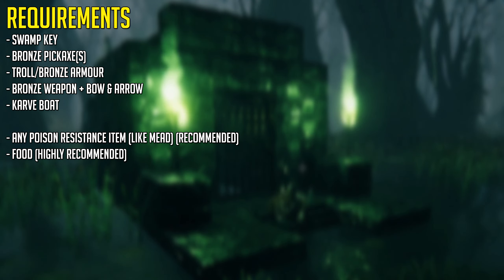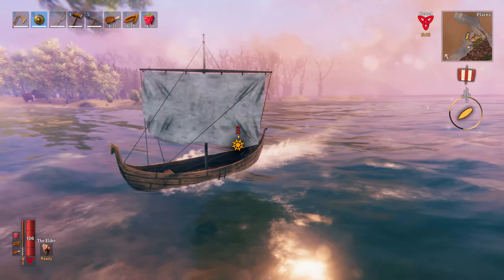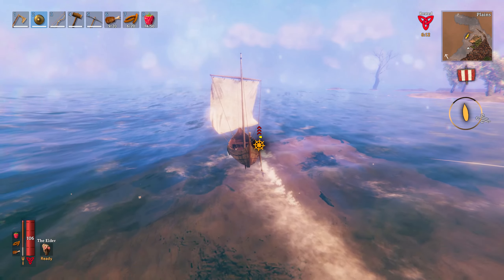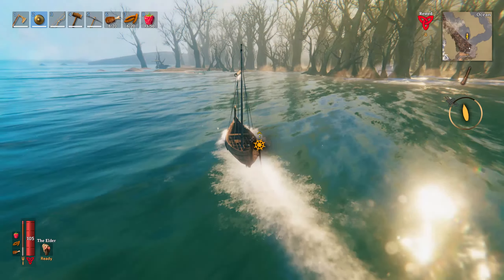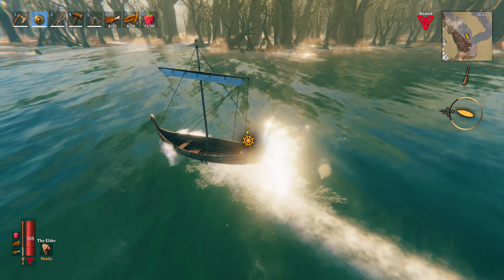And of course for high HP and stamina you'd want to have a variety of food. Before you can find iron you're going to need to find a swamp biome, which is only accessible by sailing through the ocean because it won't be on your starting island. The swamp can easily be recognized by big thick crooked trees.